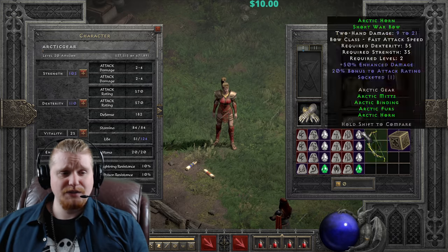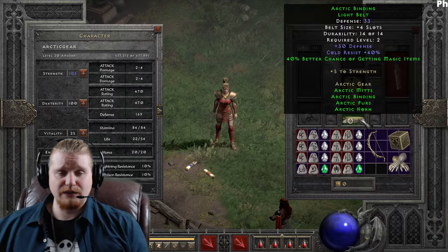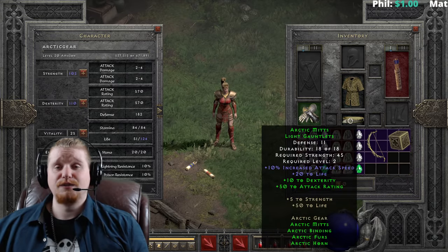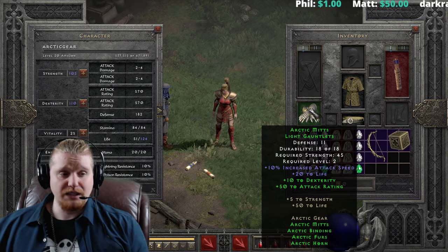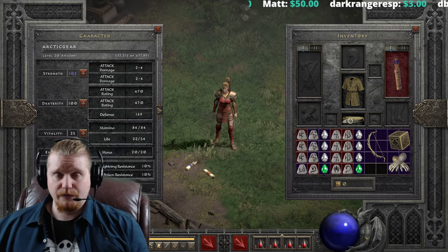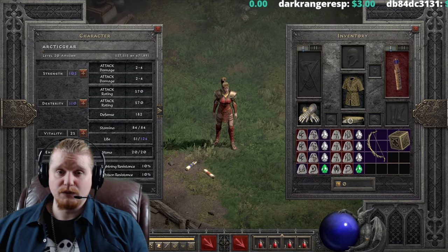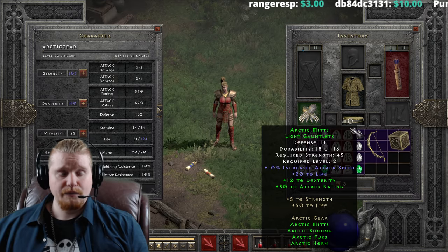We get very nice bonuses on the armor for two pieces - five strength, which will help put on those gauntlets. When we put on three pieces we get another 50 life, which is pretty crazy considering the set already gives you 20. So we've got 70 life total, which at a really low level is just a huge amount of life. If you look at how much life I have right now, I've got 54. When I put on the gloves, I go up to 124, which is literally just a huge bonus.